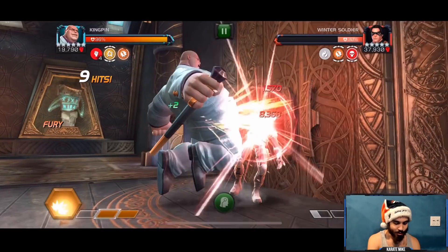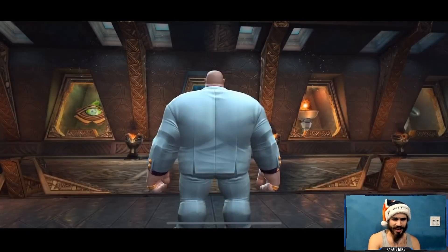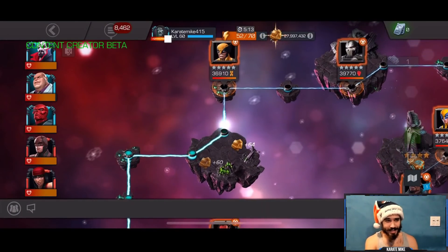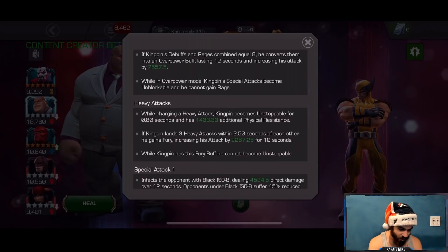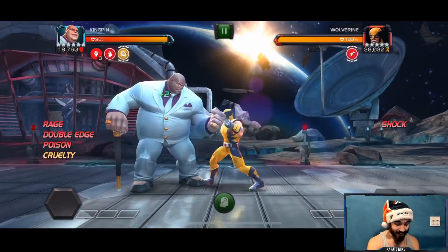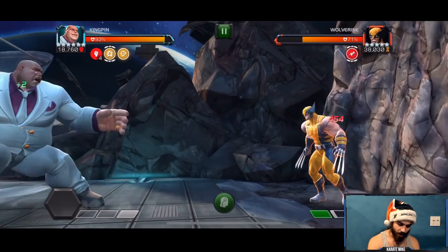We got a cruelty buff, so our heavy attacks are going to be hitting like crazy — and we can just do that. We're not even going to be able to enter Overdrive because the damage is just so high. When he enters Overpower, he gains like plus 8,000 attack, and then you include the other fury — that's a total of about 10,000 attack. Overpower: 7,500, then 22,000. About a 10,000 attack buff — that is a lot.